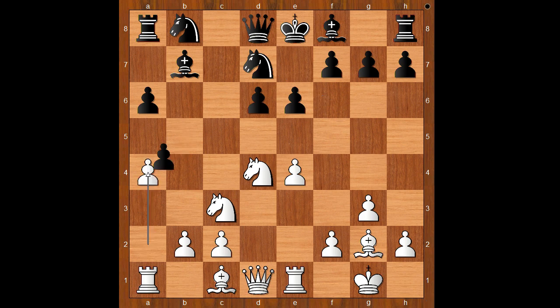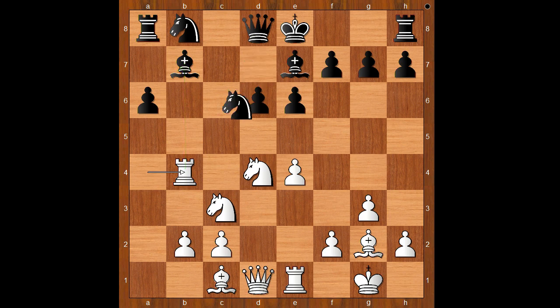a4. Bishop takes on a4. Rook takes pawn on a4. Bishop to e7. Rook to b4, attacking the bishop. Knight to c5, defending. It's white to move — this is quite an interesting moment. What would you do in this position if you had the white pieces? Perhaps developing the dark-square bishop comes to mind.